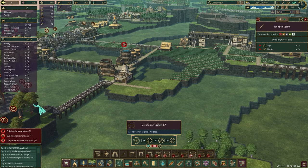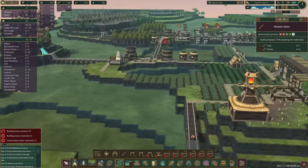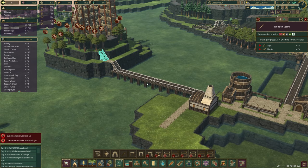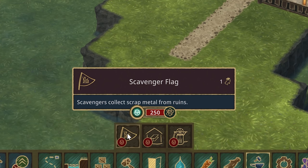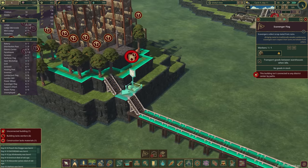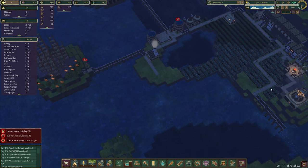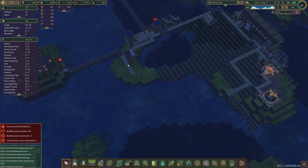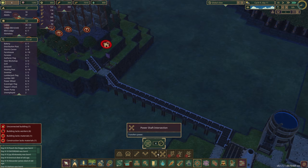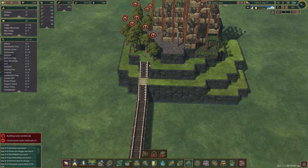For power I really want to start thinking about better power since we're going to need that. As soon as we get there we'll be able to start collecting scrap metal. Let's get that going — we need a scavenger flag, that's 250 science to collect metal from ruins. One concern: it's not connected to any district by a path. That's fascinating and a problem, but I think it's easy to fix — I'll just move it over here.